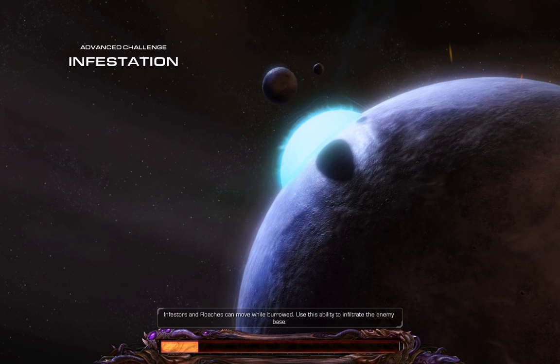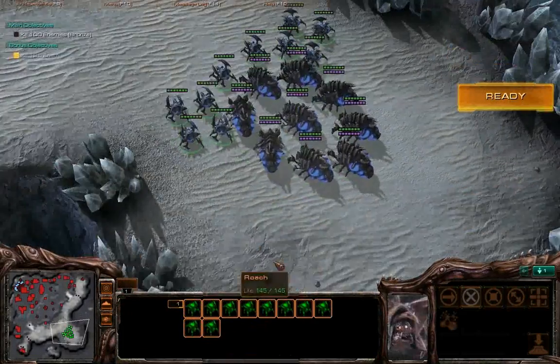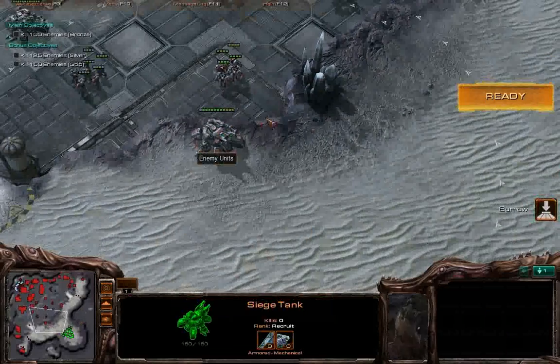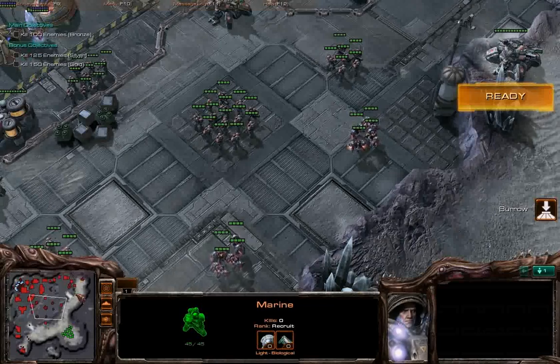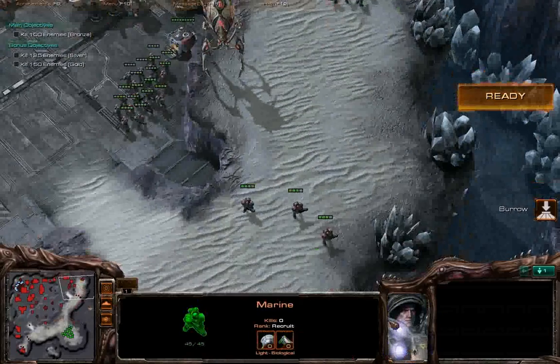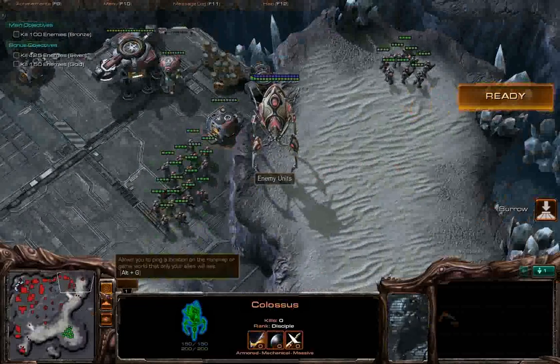The first thing I'm going to do is look at what you're given and the map you have to beat. You're given nine infestors and ten roaches — so that's nine neural parasites, which is the main spell you're going to be using. We're going to want to take these two tanks, because they can range just about all these units down here — that's quite a few kills. We're looking to get 150 total. That Colossus is also able to range these guys, so that's a handy unit to neural parasite — three neural parasites in total so far.